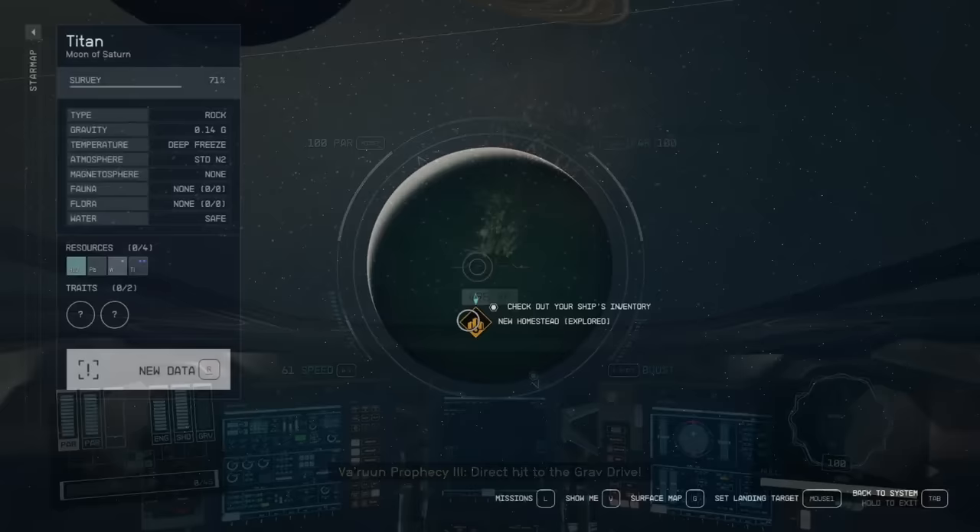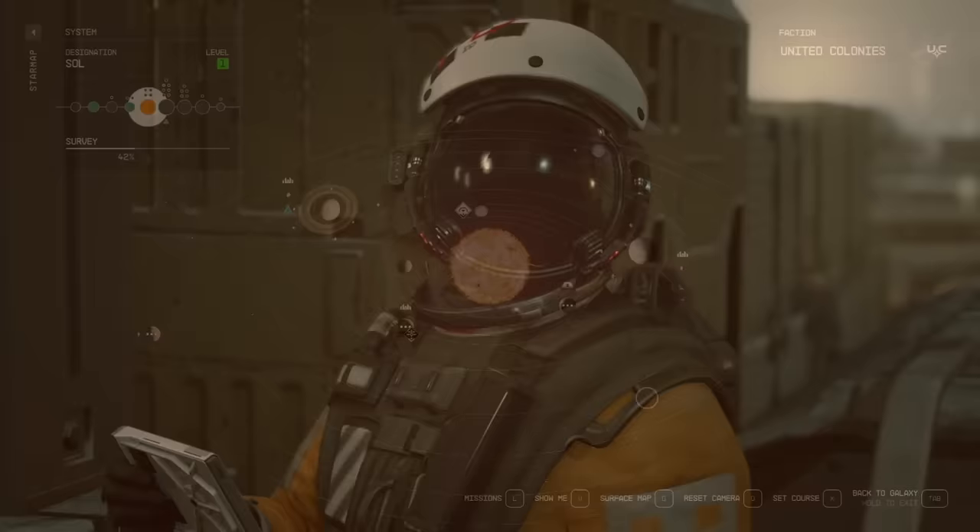In order to build this ship, you're going to head over to New Homestead, which is located on Titan in the Sol system. When you get here, just look for the ship services technician.